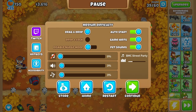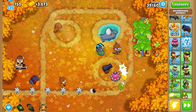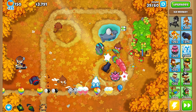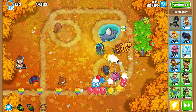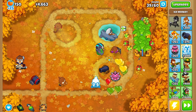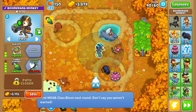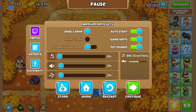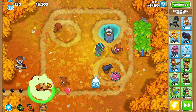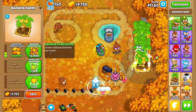I can show you the ability again next round. I can see zebra balloons again - they are immune to bombs and freezing. Round 40 is where the first boss balloon appears - this is called a MOAB, M-O-A-B. I used the ability to kill it quickly. It goes down in one second - abilities are very powerful in this game.